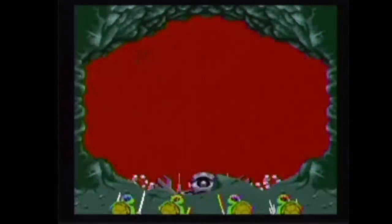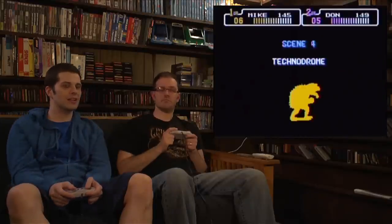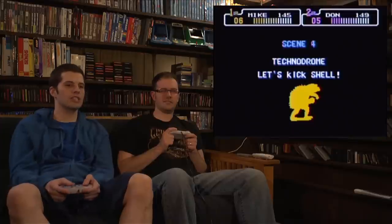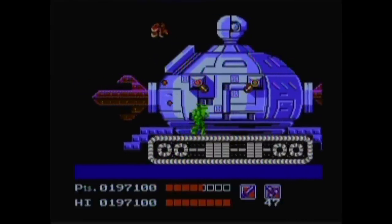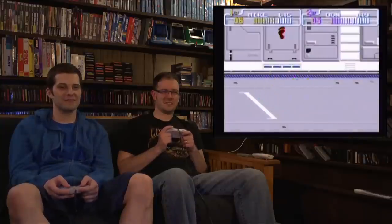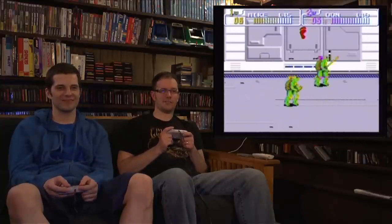Look at that — look at the perspective. See how they get smaller when they go into the Technodrome? That's how it should be, because when you play the Turtles game on NES, the first one, you stand next to the Technodrome and you're almost the same size as it. The perspective is all off. This game got it right.